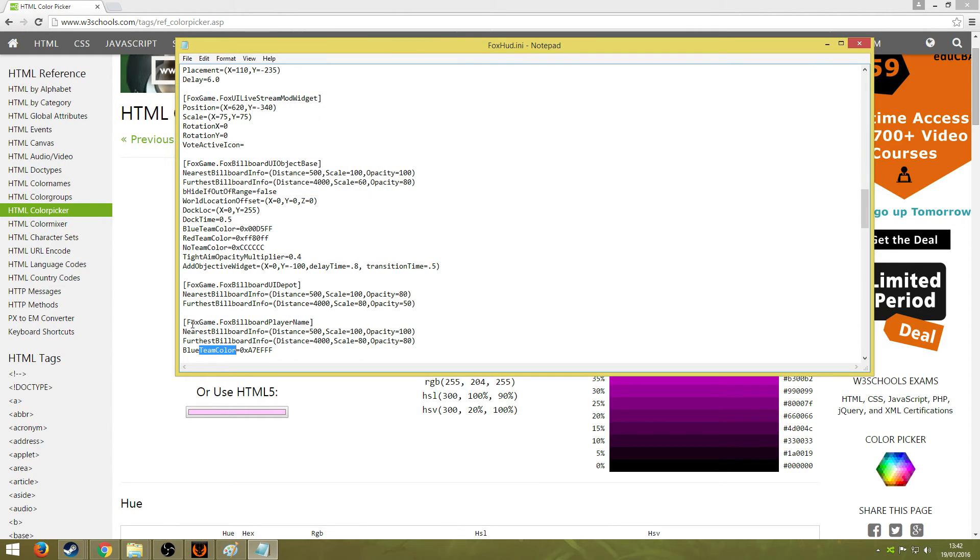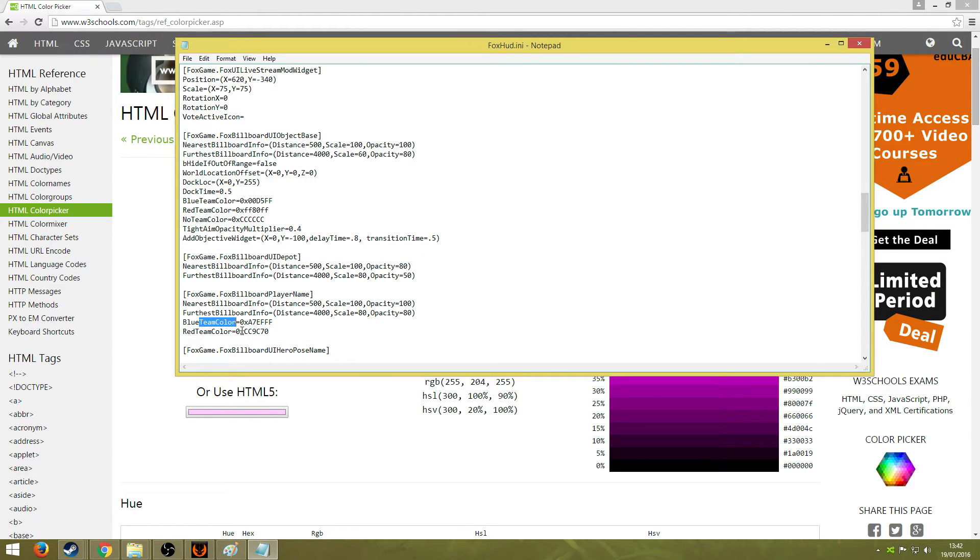The names are in foxgame.fox billboard player name, and I will change the red team colour for this as well.